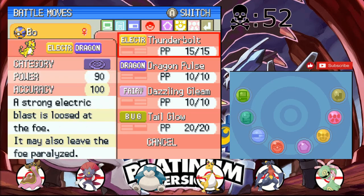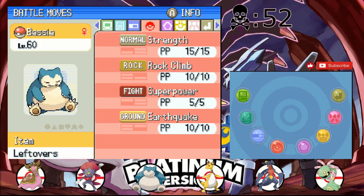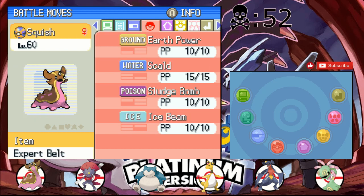The only thing I've changed is now Bow has Dazzling Gleam instead of Power Gem, because I thought it'd be more useful. I mean, Power Gem's kinda better, but Bow has Dazzling Gleam because if we didn't have any other Fairy-type moves on our team — and we do have other Rock-type moves.